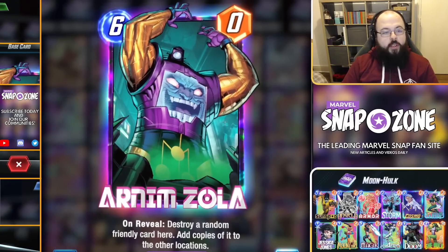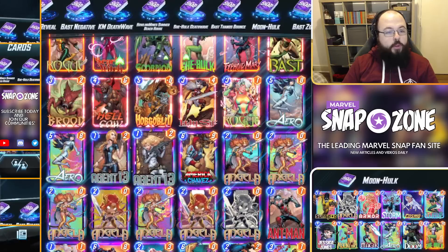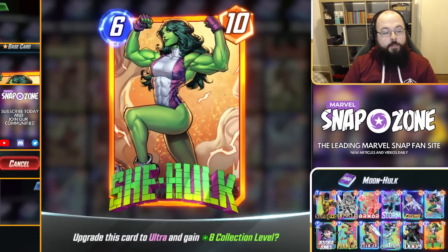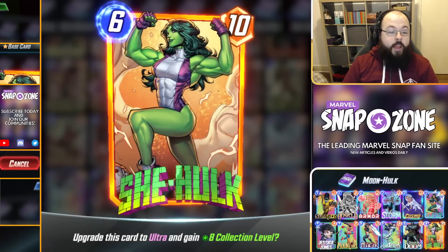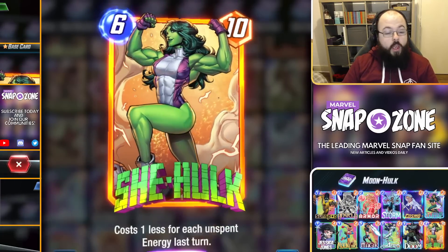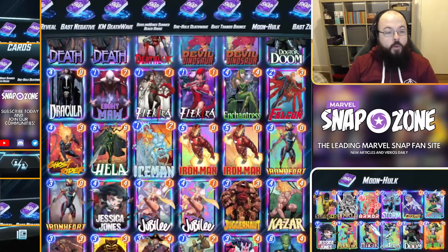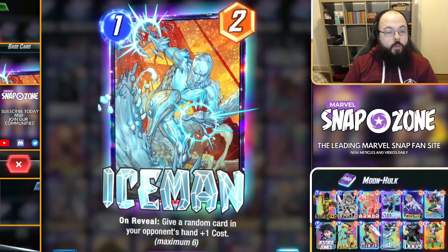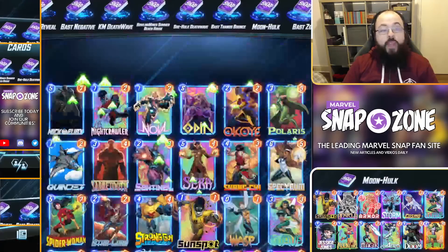So how do you upgrade them? When you go onto a card — for example She-Hulk here — there's a button on the right-hand side that says upgrade this card to the next level and gain that many collection levels. It'll tell you how many boosters and how many credits it will require. Most importantly, when you gain access to an Infinity level card and upgrade it, the button won't do anything anymore. The card is at max quality. That's because when we upgrade something to Infinity, we get an Infinity Split.